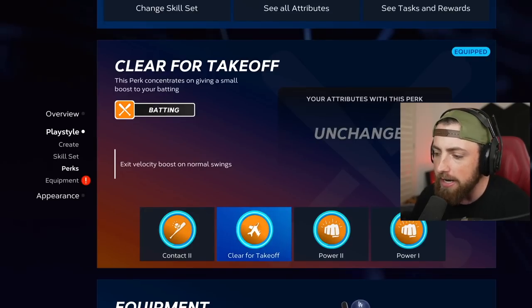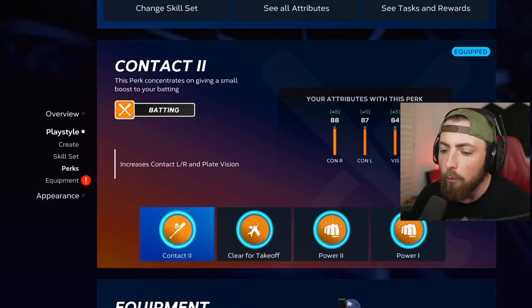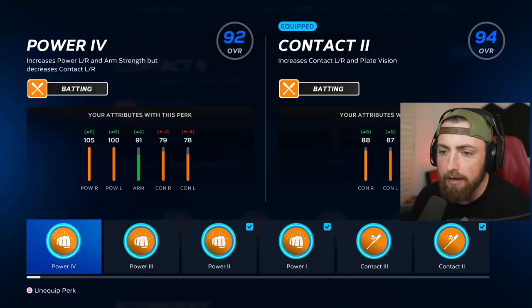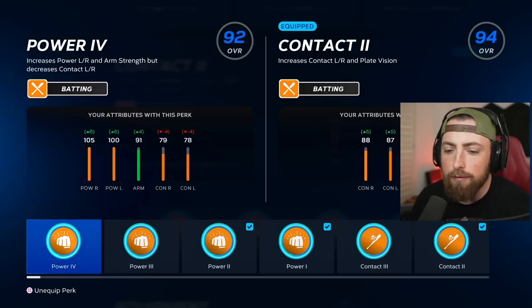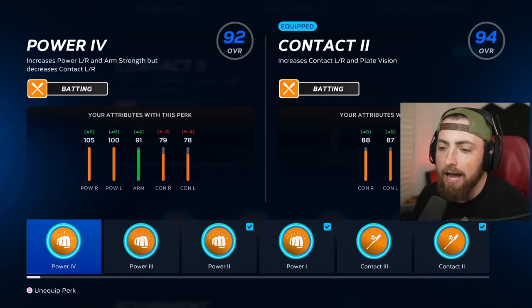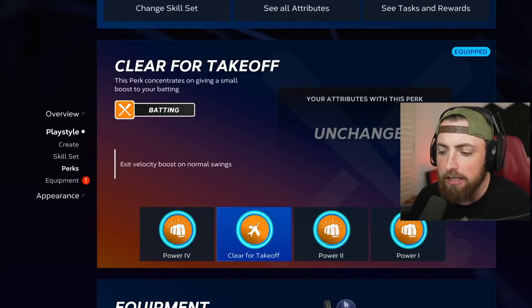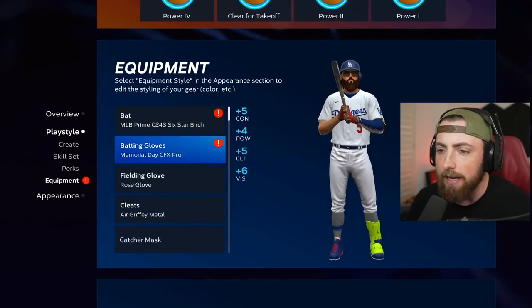Let me go over to my perks. Right now we have two power perks, a contact and a clear for takeoff. I'm going to take off the contact one and put a power perk on. This gives me six and six — more power. I know it drops my contact down four, but I don't care. All I care about is power. And I think we're going to keep the clear for takeoff perk on because it really does help me out a lot.